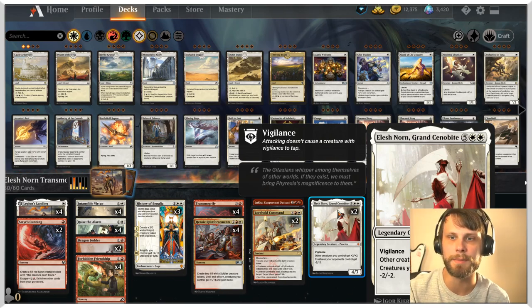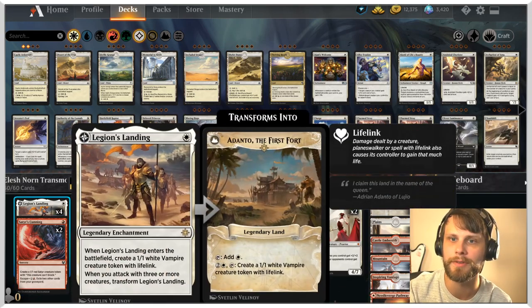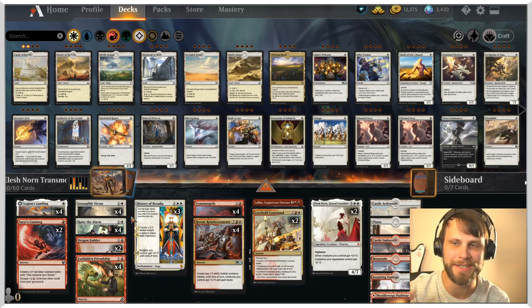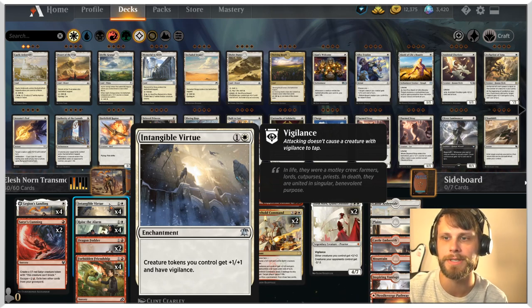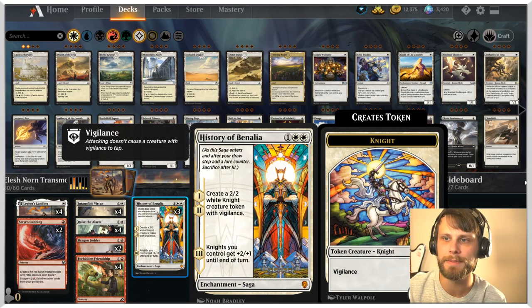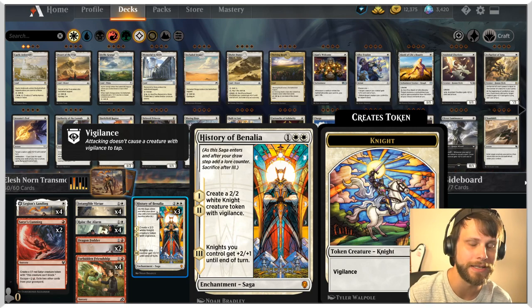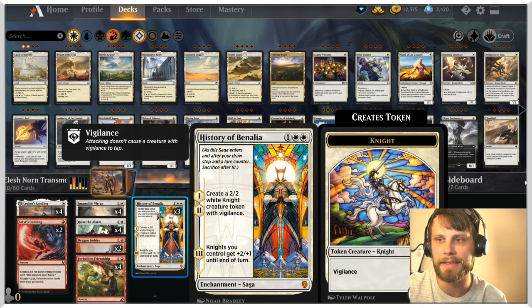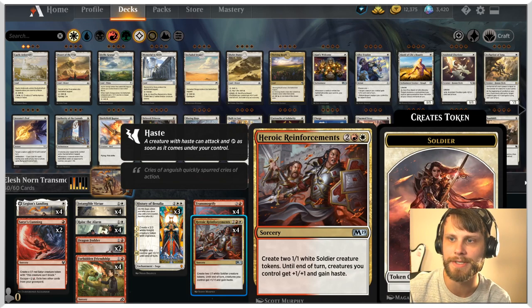This list is all about pulling off that combo. In the early turns of the game we've got a lot of token producers: Legion's Landing, Satyr's Cunning, Forbidden Friendship, Dragon Fodder, Raise the Alarm. We've got Intangible Virtue as a way to buff up all of our tokens and give them vigilance. History of Benalia is a three-of here to pump out some tokens — it's a really surefire way to get Transmogrify off on turn four.